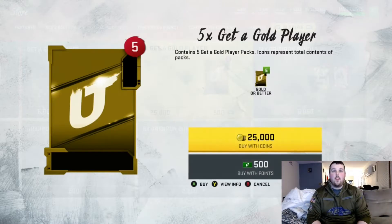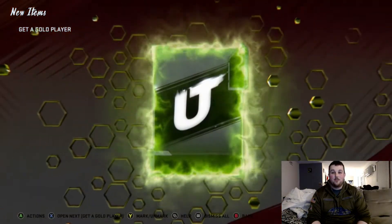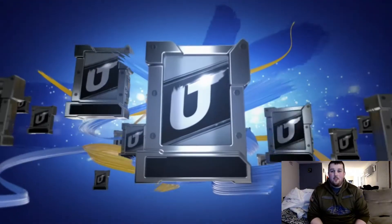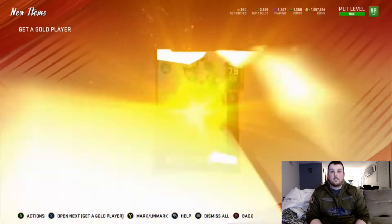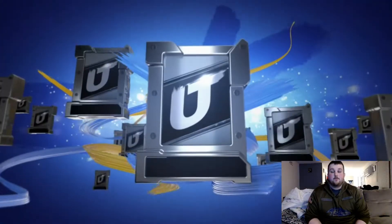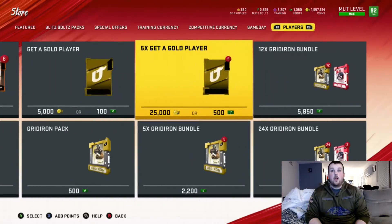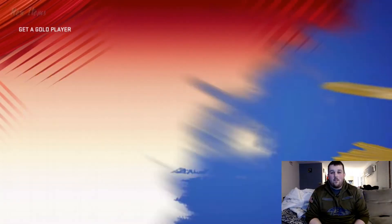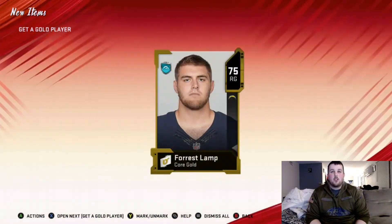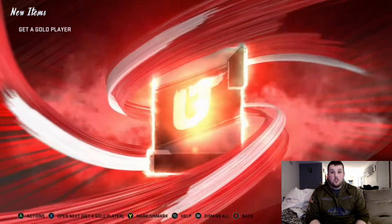I'm going to rip open a couple get-a-gold packs. I was ripping some get-a-golds off camera and got a couple pretty good pulls. In one group of five, I got Marshal Mattimore, then two elites back to back — Denzel Ward, which made it worth it. We get a legend piece, 81 Mel Blanc. Then a core elite, 83 Casey Hayward. Three elites in a row — that's what I'm talking about. We're definitely making our coins off of these, not the elite player packs.